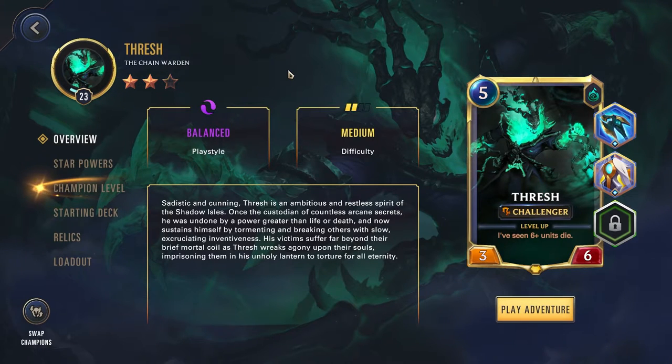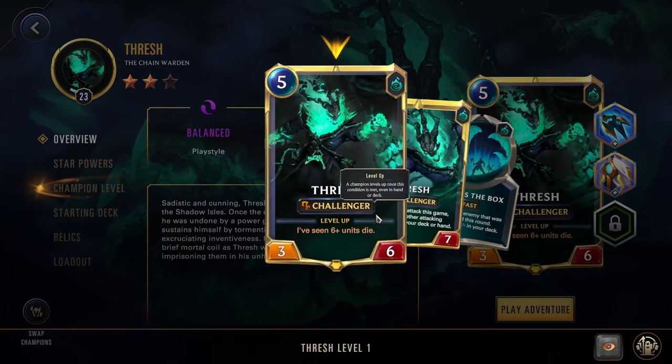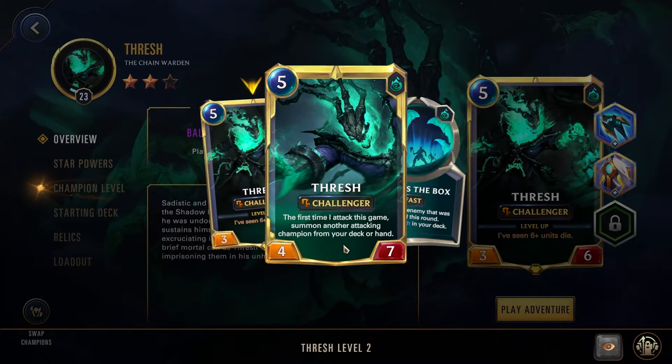In-game now, we have Thresh at level 23 and 2 stars. He is a 5-cost champion, so a bit on the higher side — we do have ways to reduce that down, which we'll get into a bit later. He is a 3-6 with Challenger and has the level up condition of having seen 6 units die. Once he levels up, he goes to a 4-7, and the next time he attacks, he summons another attacking champion from your deck or hand. This gives Thresh his supportive playstyle and can really help swing matches in your favor.